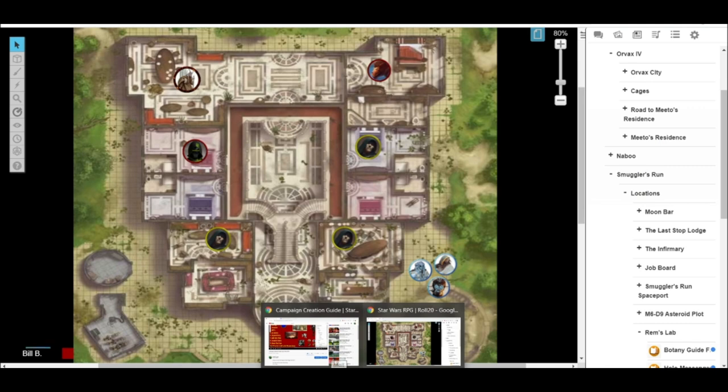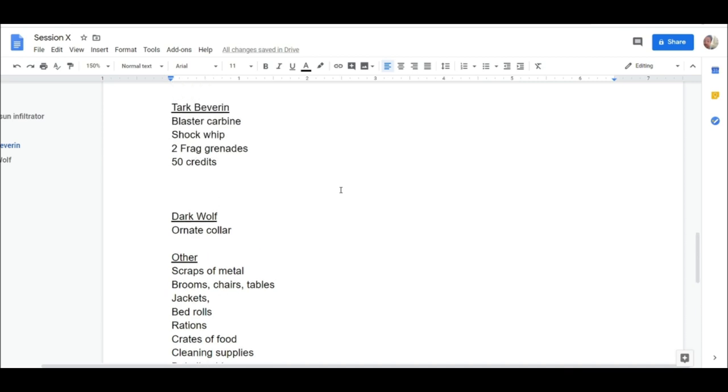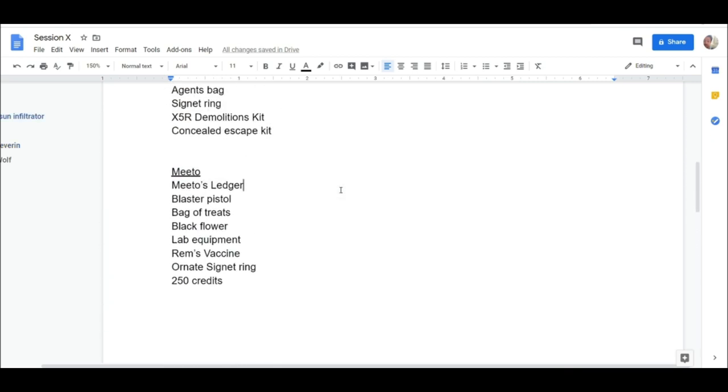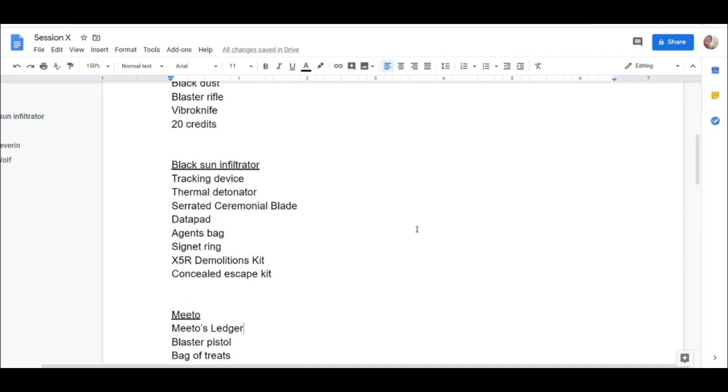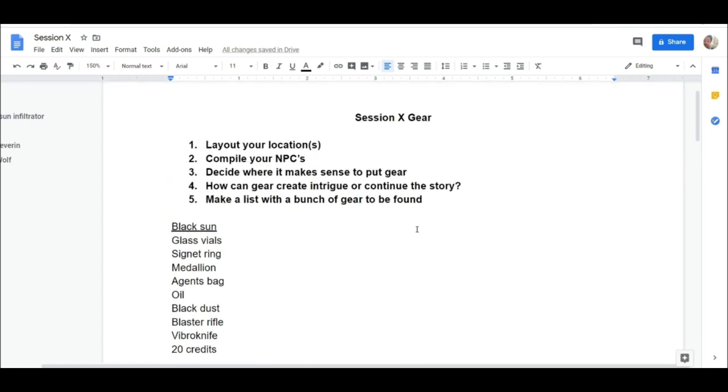That's everything I wanted to cover. Let me know if you have questions about organizing — I don't really have anything other than this list that I use when I have a session. It's just nice to have a small list you can reference and pick and choose what makes sense. That is how I go about compiling gear for a session — I hope it's been helpful, thank you all for watching, and I'll see you soon.